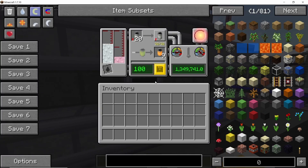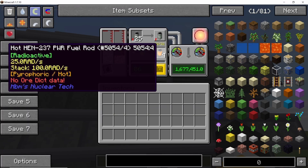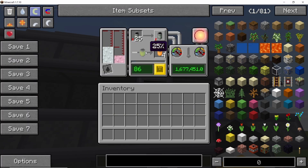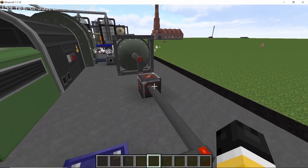With these two reactors running we will get a lot of power — roughly 380 million HU per second. I have improved my previous design which I uploaded in the last video. Without any further ado, let's get straight into it.